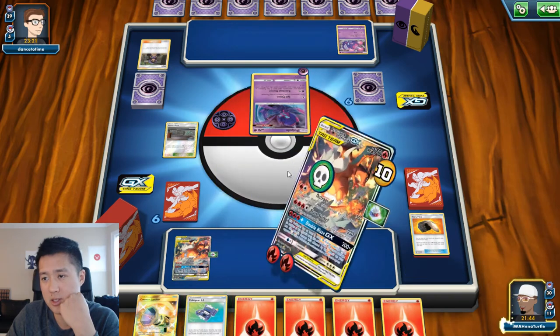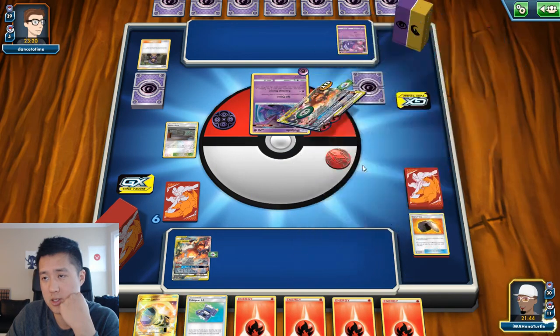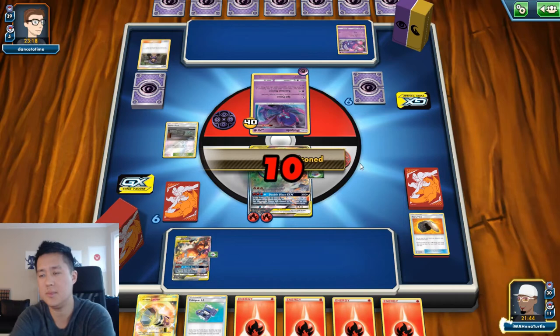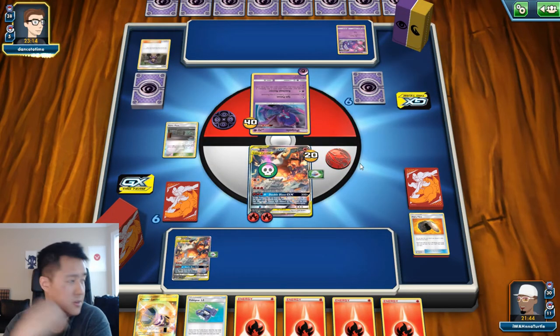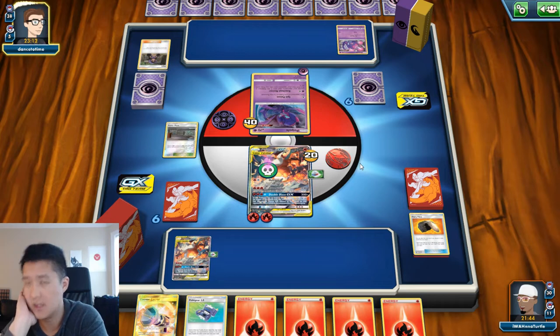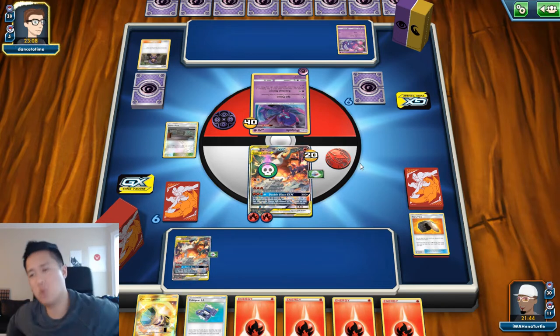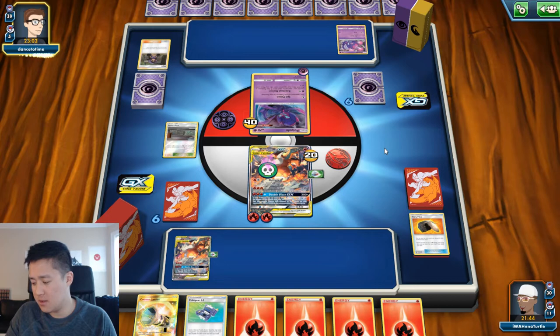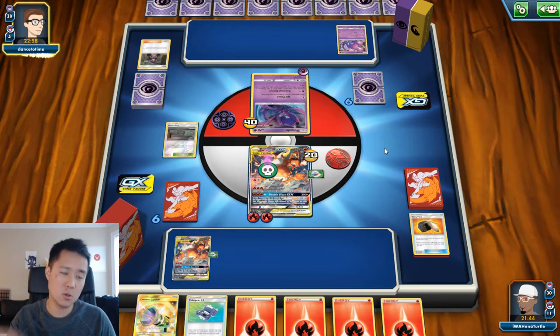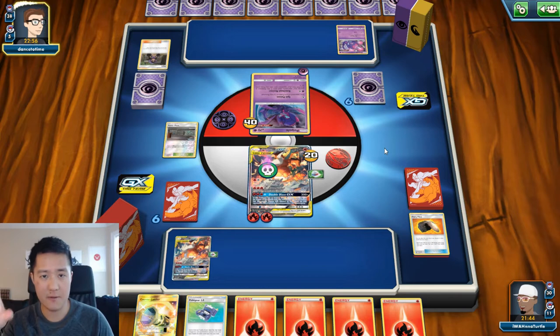Do I hold on to this in case they play a Reset Stamp? Yeah, might as well. Very slow start. I think the fact that I had to use that first Welder just to draw some cards was the biggest gap in that play. If I use Greens Exploration for Fiery Flint and Poke Gear, that's probably a much better way.